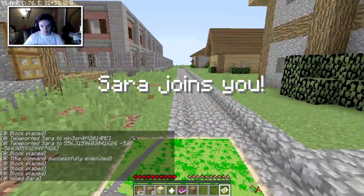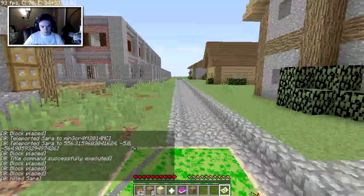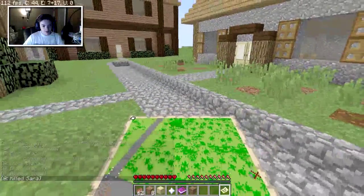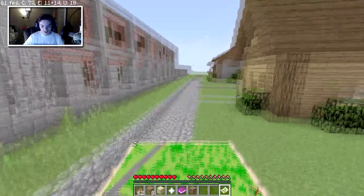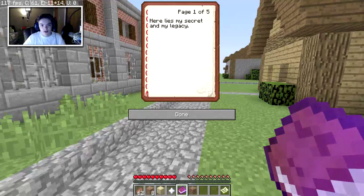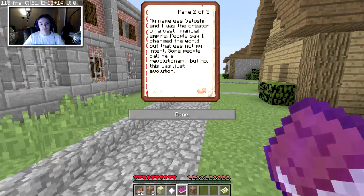Sarah joins you. Here's my secret and my legacy. My name was Satoshi and I was the creator of a vast financial empire. People say I changed the world, but that was not my intent.